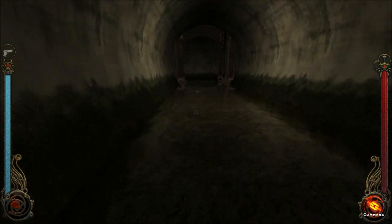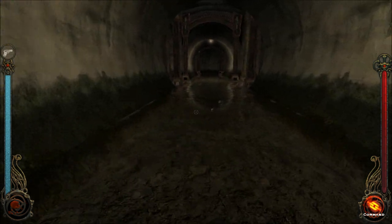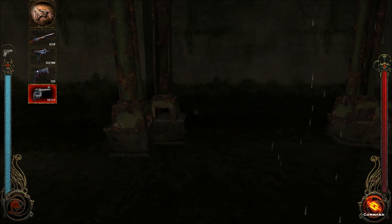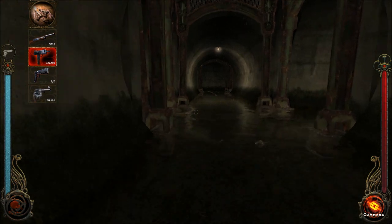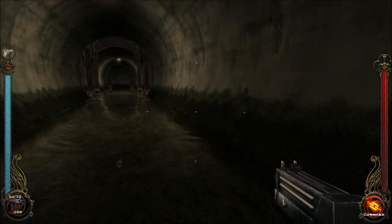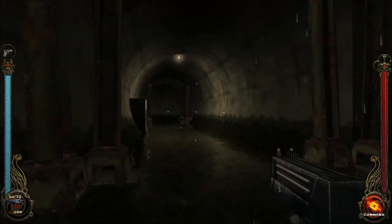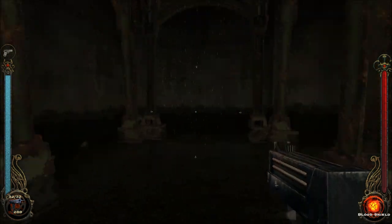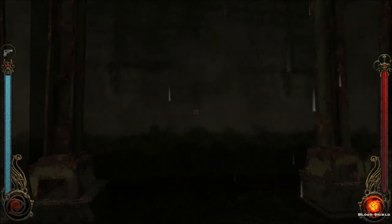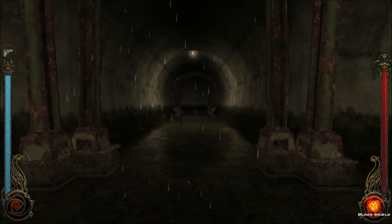I'm really not looking forward to this. The whole idea is I'm going to run from this guy - at least it gives me a lot of room to run around. As I'm running I hear him breathing. As I'm running, I switch to the weapon. I'll run, hit blood shield - that's more just rehearsing for myself than anything else, guys.